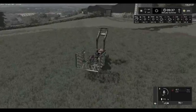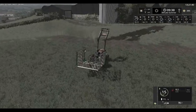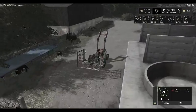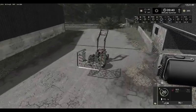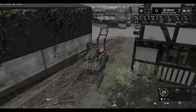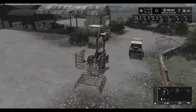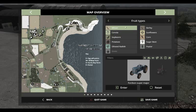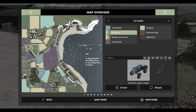Before we leave today we will check on that field to see how close to harvest we are. First of all we need to put the harrow away. There we are — we shall fill this up, and while that is filling we shall check. Our crops are ready to harvest! The sugar beet and potatoes are not ready, the maize is not ready, but the other crops are ready to harvest.